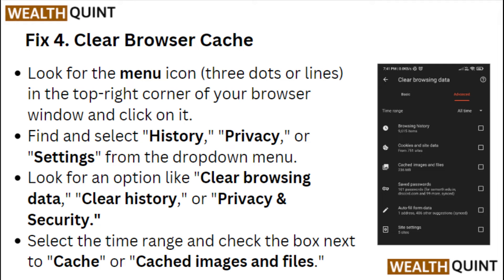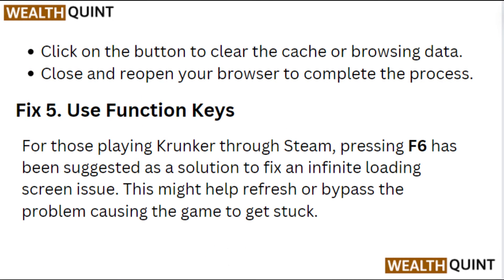Fix 4: Clear browser cache. Look for the menu icon in the top right corner of your browser and click on it. Find and select History, Privacy, or Settings from the drop-down menu. Look for an option like Clear Browsing Data, Clear History, or Privacy and Security. Select the time range and check the box next to Cache or Cache Images and Files, then click the button to clear the cache or browsing data. Close and reopen the browser to complete the process.